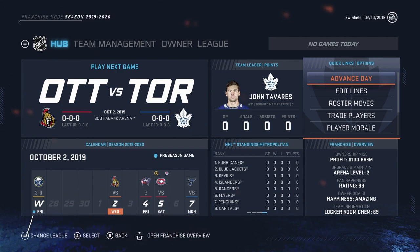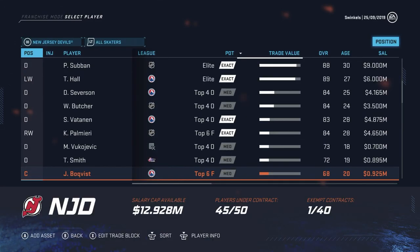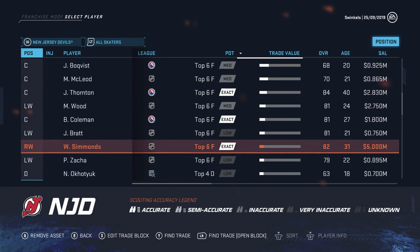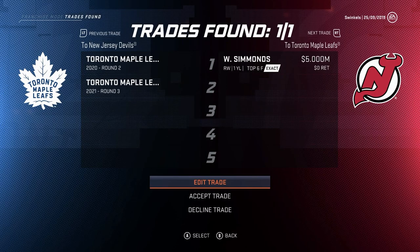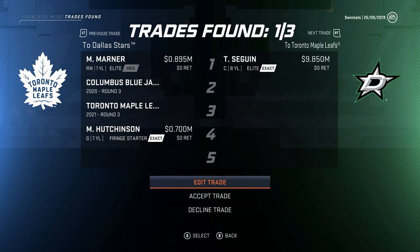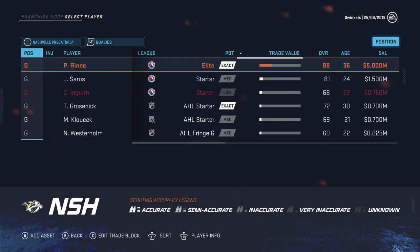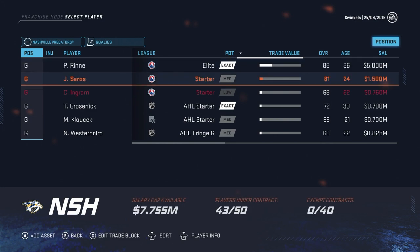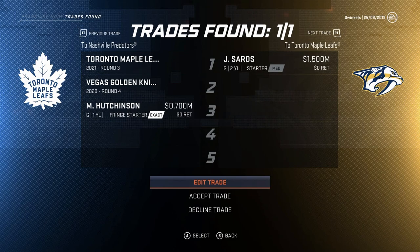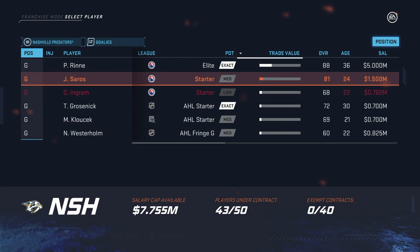There's been a few nice quality of life improvements made to Franchise mode, including the Trade Finder which I've had a lot of fun with — just browsing through other teams' lineups and seeing what it would cost for star players like McDavid or Tyler Seguin. It makes you wonder if you should pull the trigger on a blockbuster deal. I was able to fleece the Predators for Juuse Saros in exchange for Michael Hutchison and some draft picks, which is a price I'm more than willing to pay.